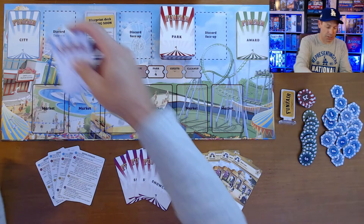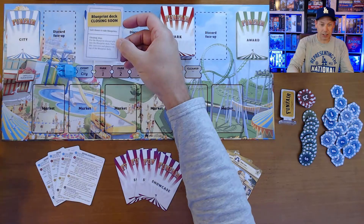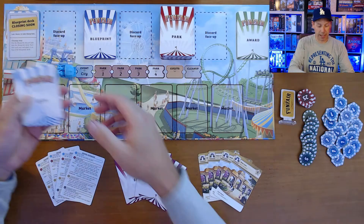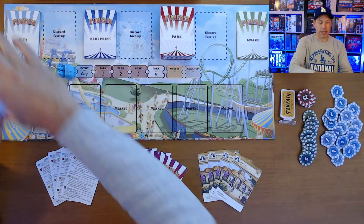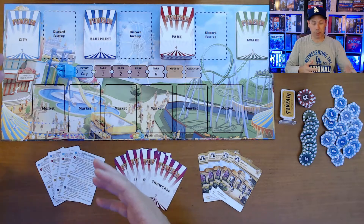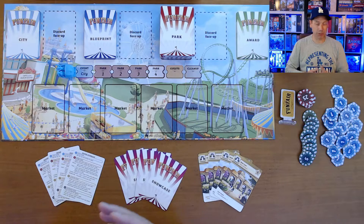To set it up, you're going to put two city cards face down, then put the blueprint deck closing soon card, which is basically the timer for the game, and then put four other city cards on top. The city card deck gives everyone a benefit but is also the timer — we're going to play through six rounds. After the fourth round, we can no longer gain any blueprints, and after the sixth round, the game is over.